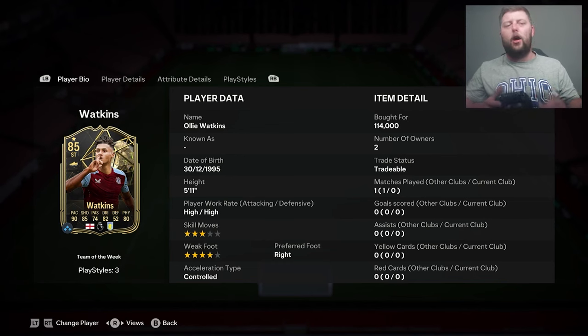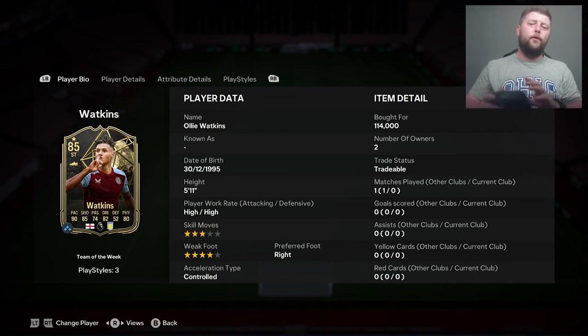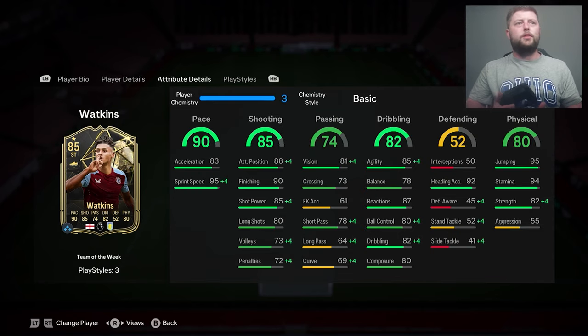Today we are looking at Oli Watkins at 114,000 coins. He seems to be teetering around about 110 to 120 at the moment. Brand new out for his hat trick and is the featured Team of the Week for this week. He is a 3-star, 4-star with controlled work rates. We've got a striker or center forward in the Premier League.